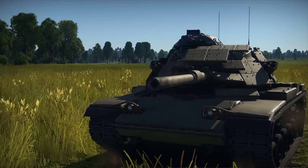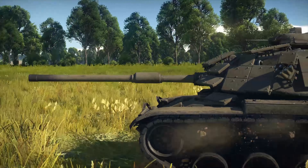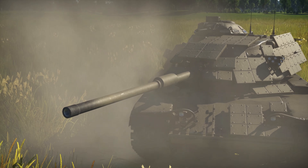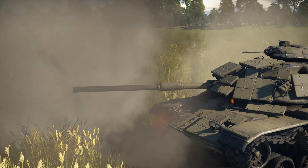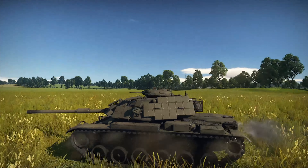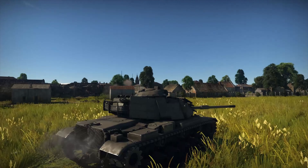Reactive armor consists of combustible containers with metal plates inside. When an HEAT shell hits such a container, it dissipates most of the energy that would penetrate armor, through the explosion and the plate package. But there's an obvious catch — every container can protect you only once. Another shell hitting the same spot will penetrate armor easily. You also need to keep in mind that the enemy can destroy your reactive armor with precise fire from a heavy machine gun, HE shells, or even AP shells — and then switch to HEAT shells.